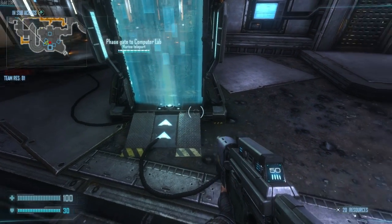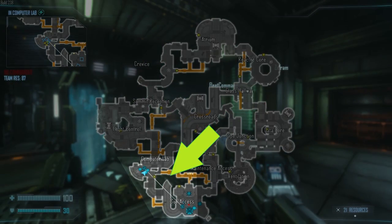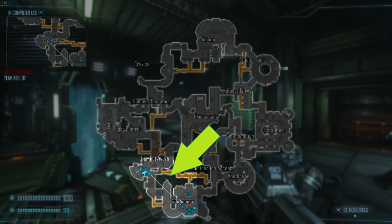Phase gates now display their destination when you place your crosshair on top of them. And your map will now display links between phase gates so you can plan routes.